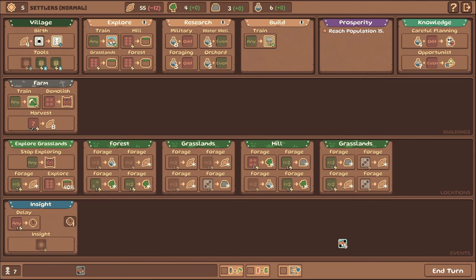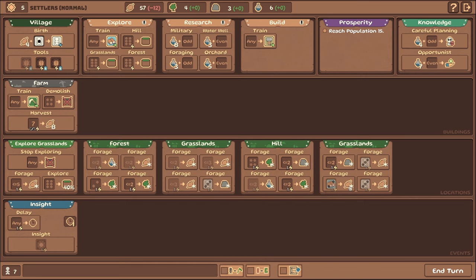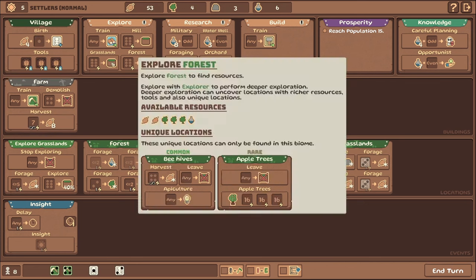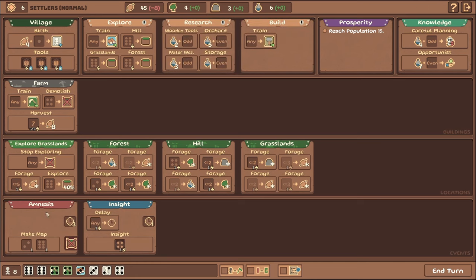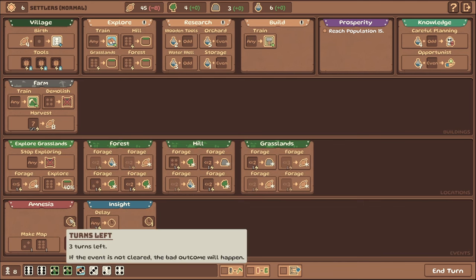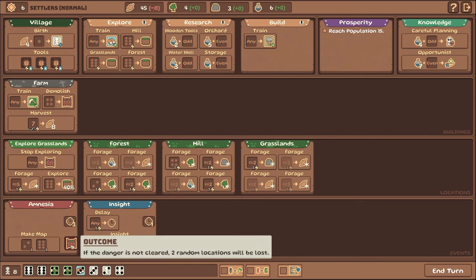We'll get some stone, and then throw down an explorer on there for more resources. I don't believe explorers get double output — they're limited to just these locations. So we'll throw down there and that's our turn. We're doing well for food — actually getting a surplus. Our random negative effect is amnesia. This reminds me of Dot Age. We have three turns left — if the event is not cleared the bad outcome will happen. We need to spend a two and a six to make a map, otherwise two random locations will be lost.